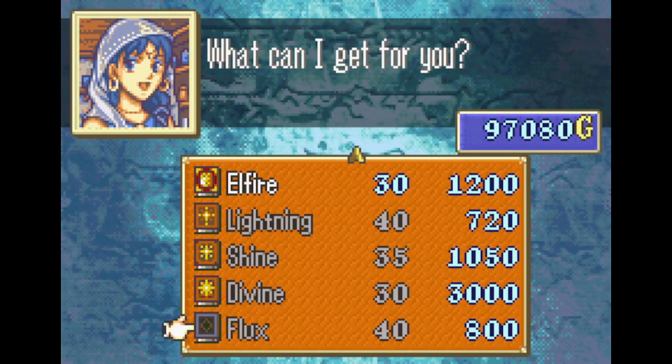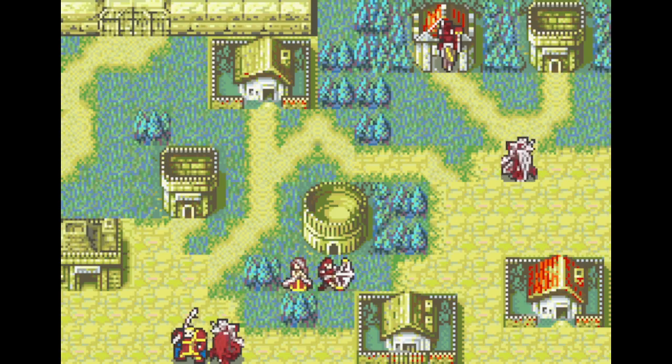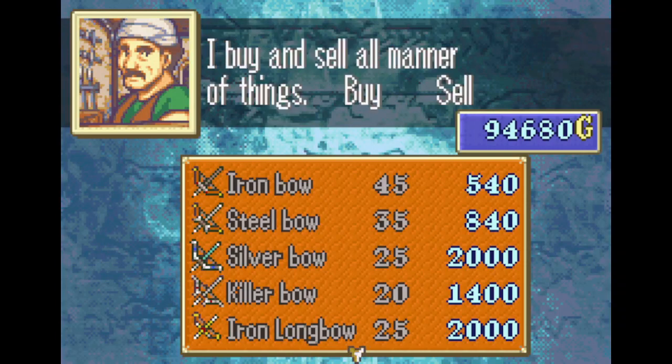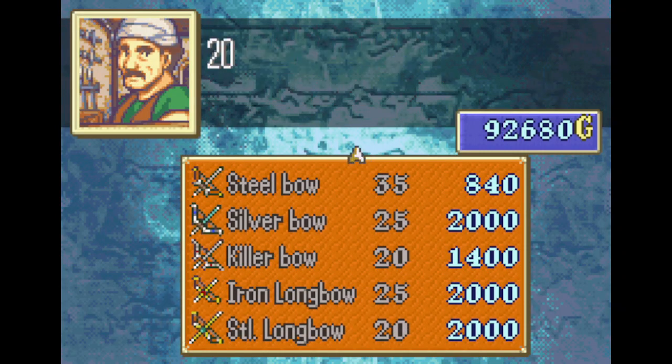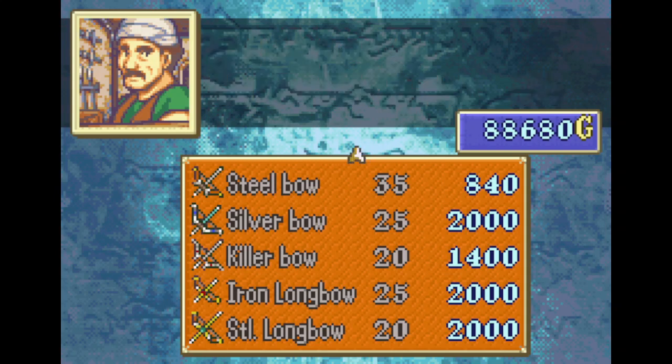The main thing you want to focus on in this map is the arena. There's not much to talk about in this chapter because most of it is just Celia going through the arena, which is kind of boring, although there are some points where Bolaslav and some other units get to go into the arena as well.